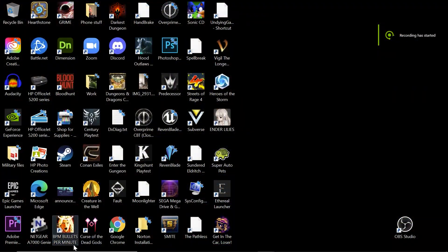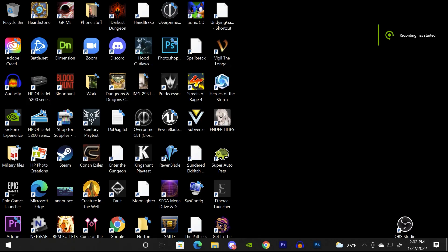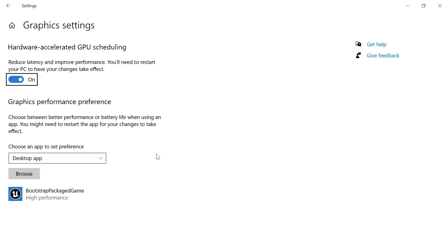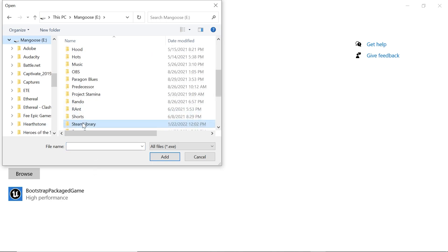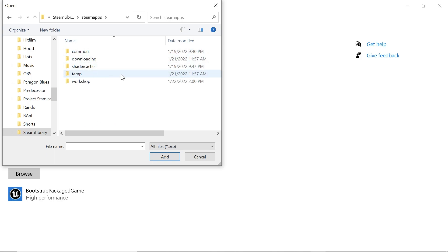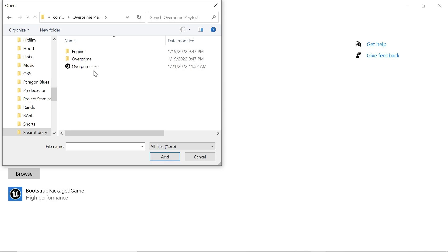To force Overprime to use your card, go to your Start menu and type in 'graphics' to pull up Graphics Settings. Make sure 'improve performance' is turned on, leave the app set to Desktop App, then hit Browse to find the Overprime.exe file. It should be in your Steam library — I went to my E drive, Steam library, Steam apps, Common, Overprime Playtest, and there it is. Once you select that, Overprime will use your GPU.